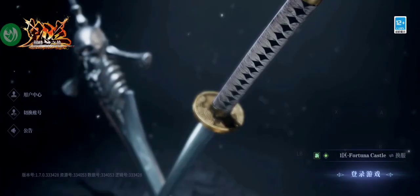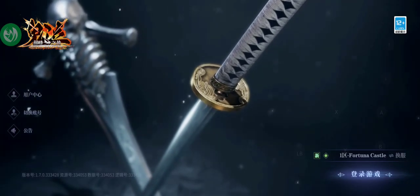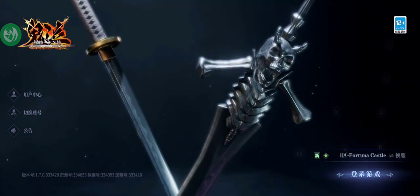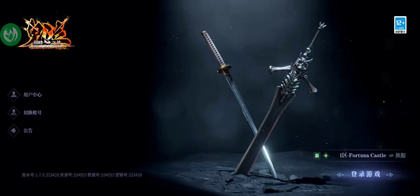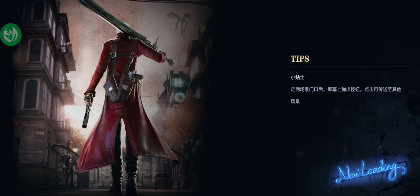Hello friends, this is going to be a quick overview for the Singapore beta for Devil May Cry Peak of Combat, also known as Pinnacle of Combat. This is going to be mostly negative, I'm just warning you. They made a lot of changes and a lot of them are probably worse, but there are some positive changes, so why don't we go over those first?